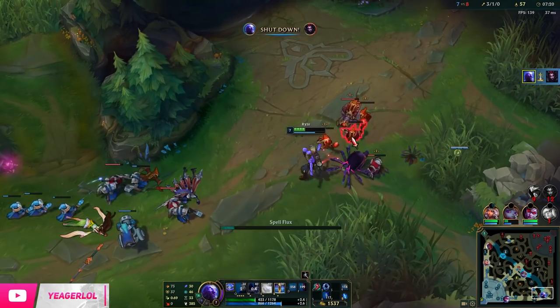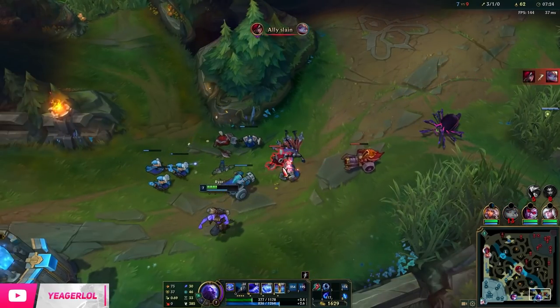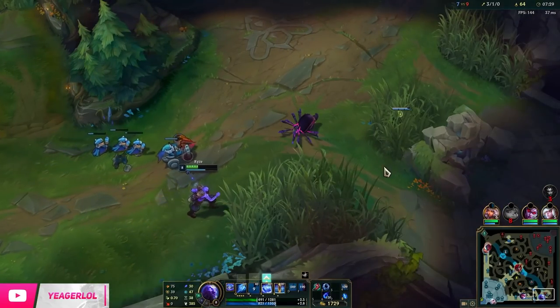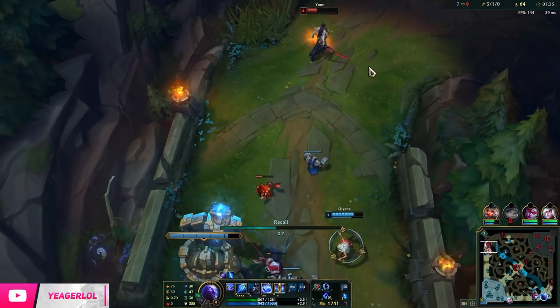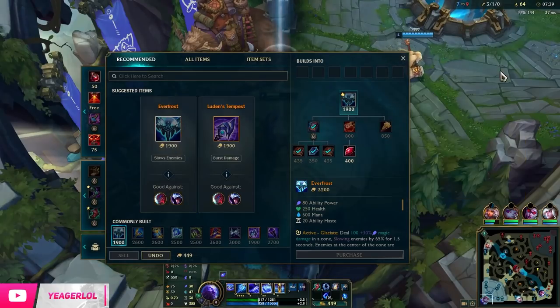It doesn't really help when the enemy champions try to hide behind the minions, because you can just use the E flux to mark the entire wave and then deal that bonus damage because it is still going to spread to the enemy champ. Hiding inside a minion wave is not the optimal solution against this champ.